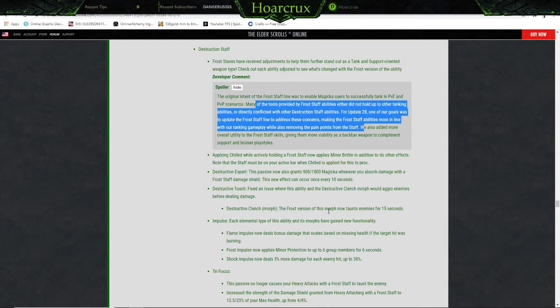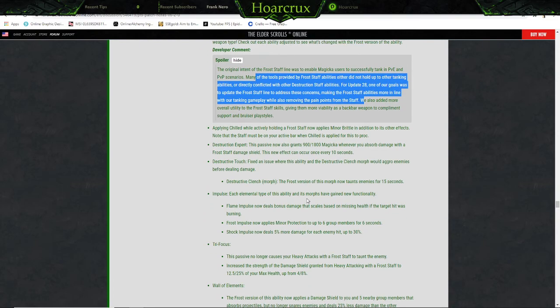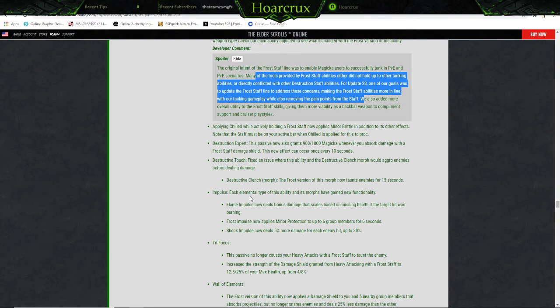Destruction Expert — this passive now also grants 900/1800 Magicka whenever you absorb damage with a frost staff damage shield. This new effect can occur once every 10 seconds — pretty cool. Destructive Touch — fixed an issue where this ability and the Destructive Clench morph would aggro enemies before dealing damage. Destructive Clench — the frost version of this morph now taunts enemies, so your spammable is now your taunt. Impulse — each element on this ability and its morphs has gained new functionality. Flame Impulse now deals bonus damage that scales based on missing health if the target was hit by Burning. Frost Impulse now applies Minor Protection to up to six group members for six seconds.